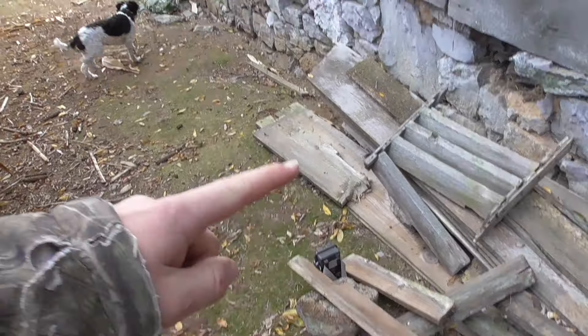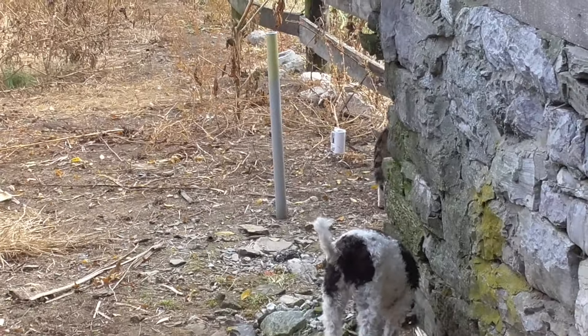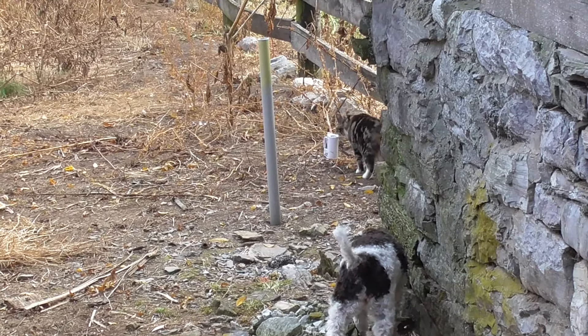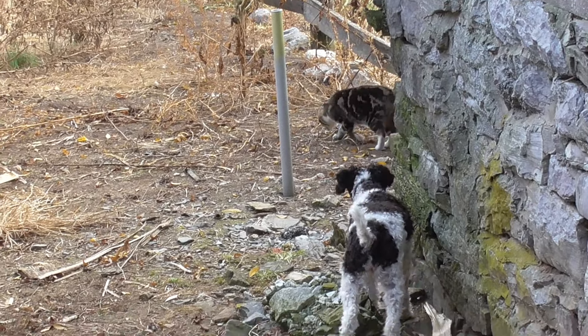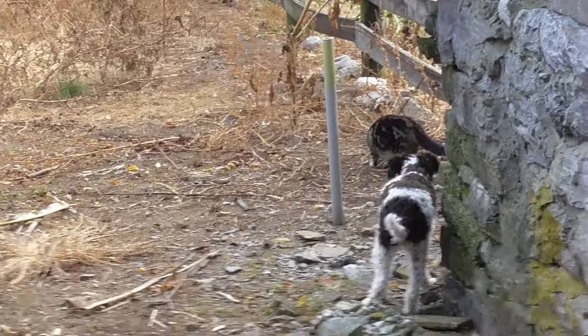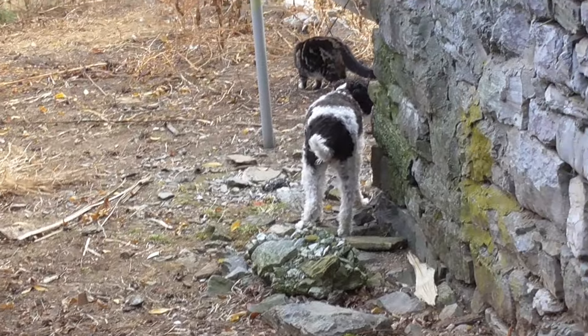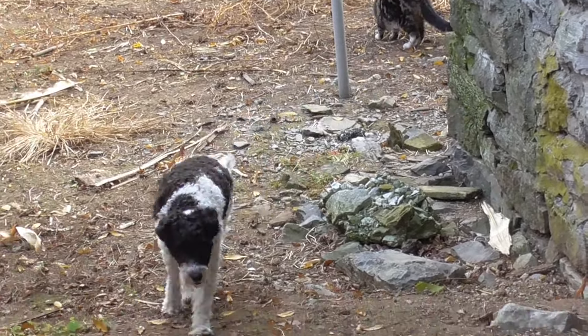Got the trail camera here by the barn, and a dog proof right there, and the cat's checking it out. She's probably going to eat the food I put on the ground. There's chocolate in my bait, so I can't have Arya going over there. And there is another dog proof up there.